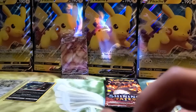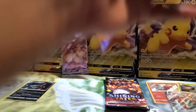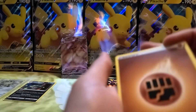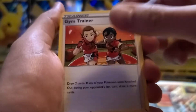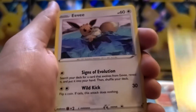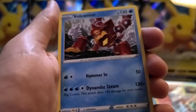One, two, three, four — how about some fire? Fist bump energy. Dartrix, Gym Trainer, TBL Tower, Yanma, Morpeko, Eevee, Glossifleur, Yanma, and Celebi reverse — very pretty card, that is a point. And Volcanion. We got one point — that's better than nothing, better than my last pack.